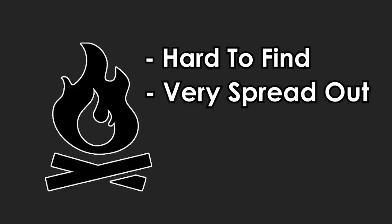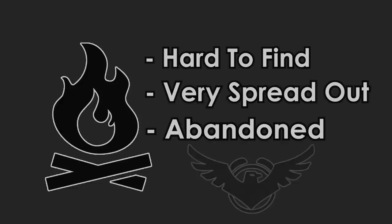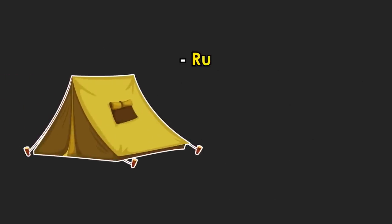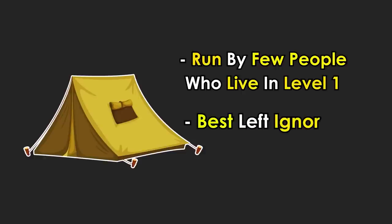Random camps make up the rest of the colonies, which are hard to find and spread out across Level 1, usually abandoned from years of neglect with a faded logo on them. The other active camps are run by people who live on Level 1, although they are private property and are better left ignored.